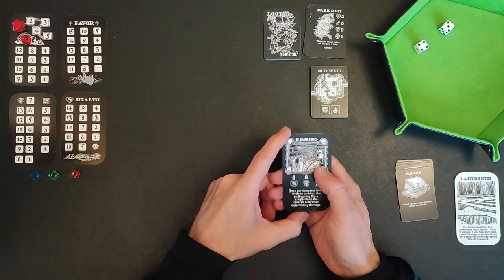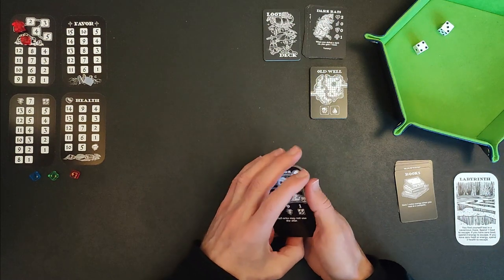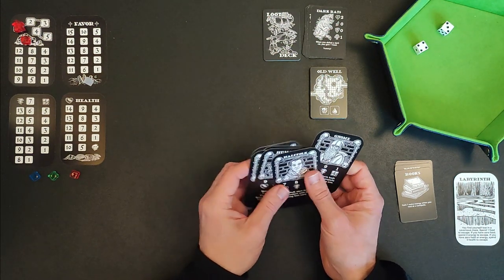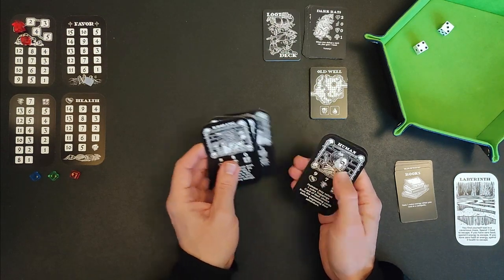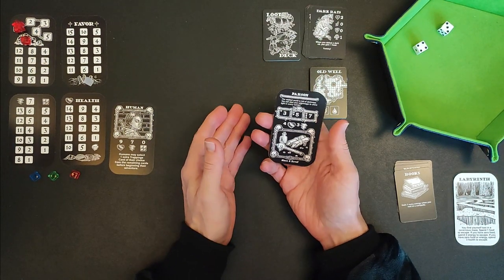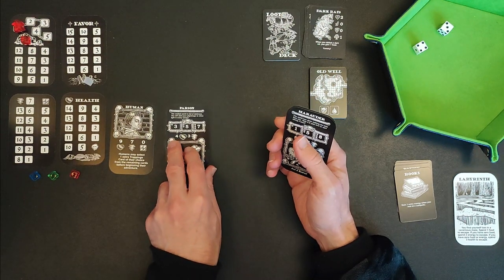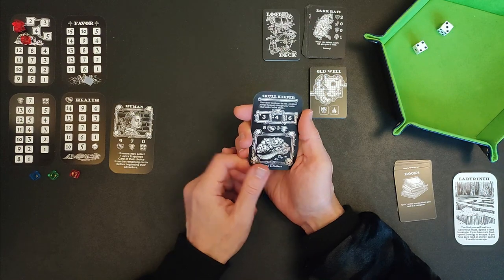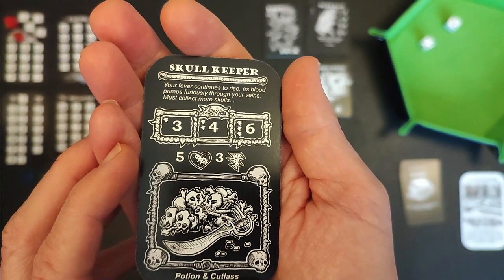We need to create a character, which is a fairly simple process. We've got these character cards. I think a couple came in the Gates expansion as a treat for fans. I'm going to look away and randomly select a character — we've got the Human. On the backs of all these cards we've got classes, which give you more variety. You combine a race and a class. I'm going to go for the Skull Keeper: 'your fever continues to rise as blood pumps furiously through your veins — must collect more skulls.'